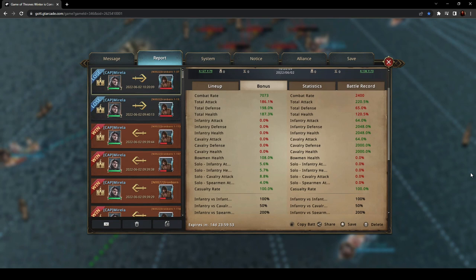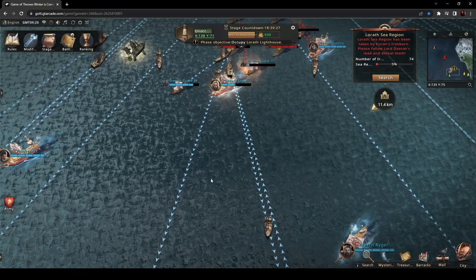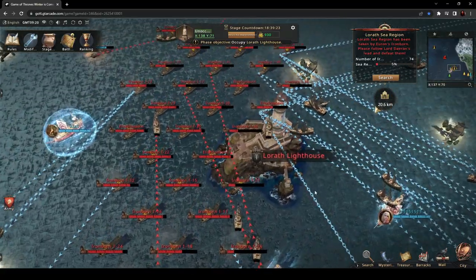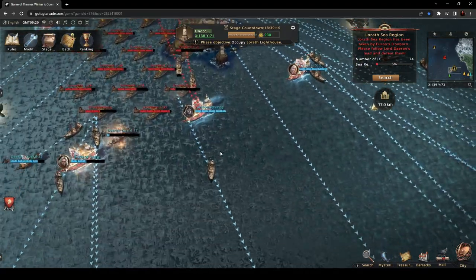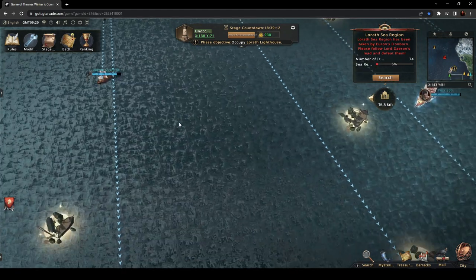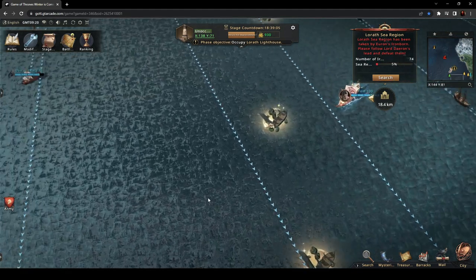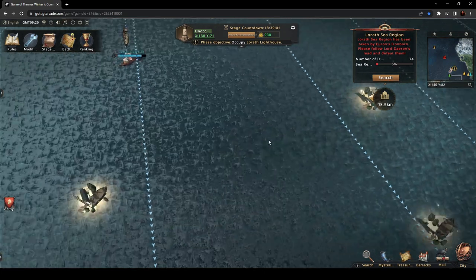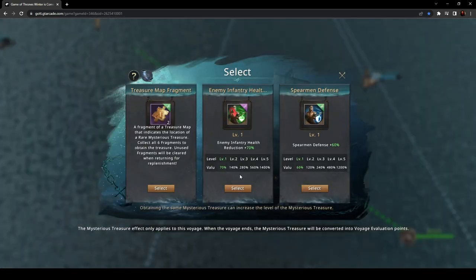So these are my stats — really, really low. And these are the stats of the enemy ship, which is a normal enemy, not an elite, not the lighthouse. Those are stronger. In order to increase your bonuses, you have to salvage shipwrecks. I know the lighthouse is infantry cavalry, because I've attacked it previously. So all my army bonuses that I select from the shipwrecks will be Cavs. We've got 930 supplies left, so we should try and make the best of it.